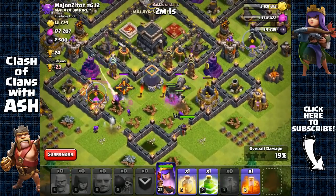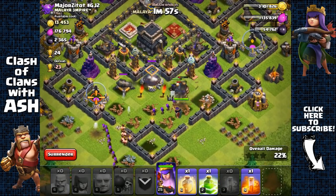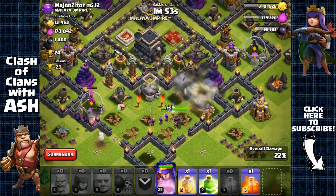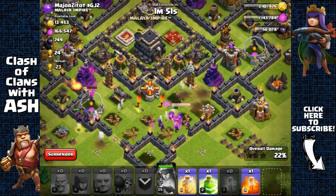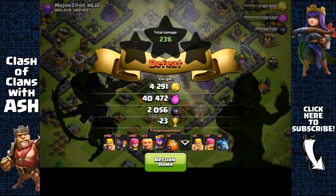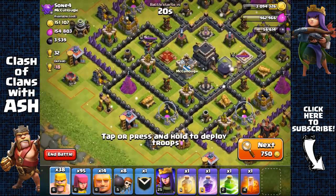Running low on barbarians and archers, so let's send in our clan castle troops - it's going to be very easy getting that dark elixir right there. Activate her ability, get the dark elixir, and head out. Two thousand dark elixir - awesome!